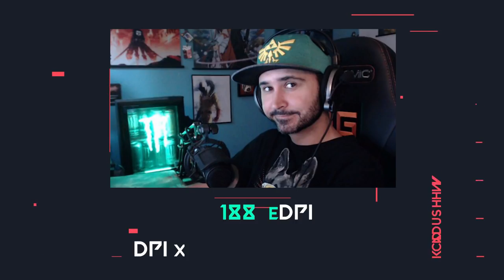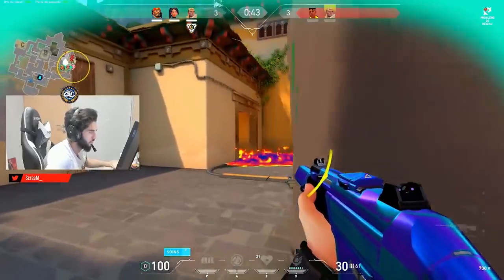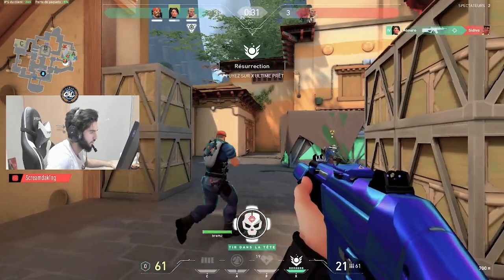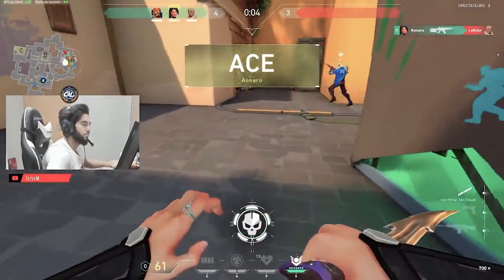This is how you figure out that Summit1g has the lower sensitivity at 188 EDPI — and exactly how you can compare your sensitivity to the pros. We actually have access to that information, and the average EDPI of the best Valorant players so far is 382. Keep in mind, many of these players are coming from other games that require higher sensitivity like Apex Legends, Fortnite, and Overwatch.